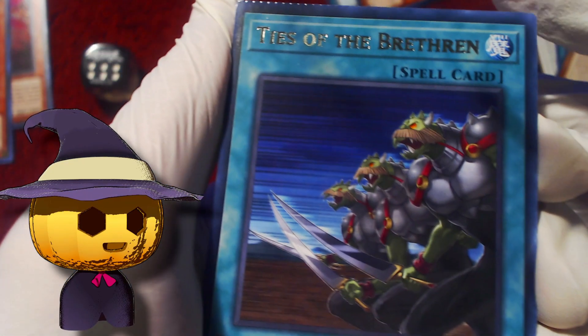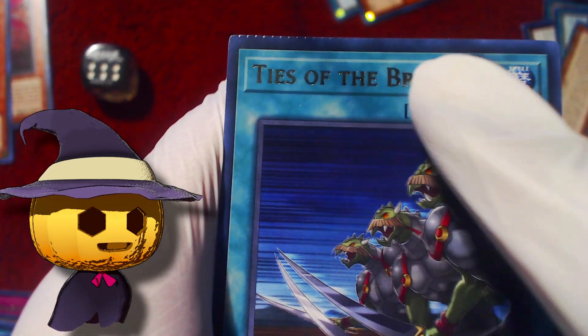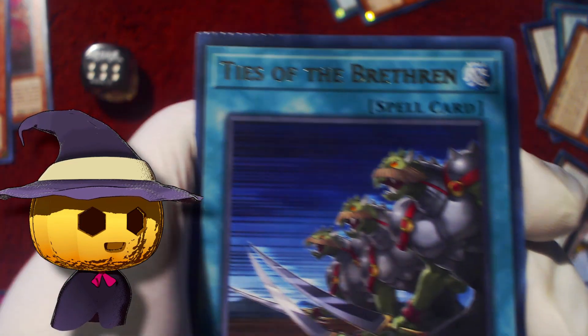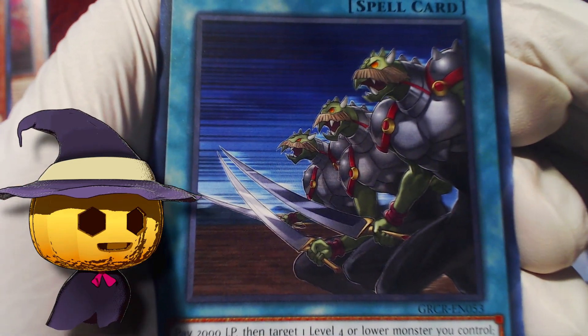Pack five — Ties of the Brethren! Good card. You can see where the pack was clipped down to seal it, and it hit the card — oof. Ties of the Brethren, good card.